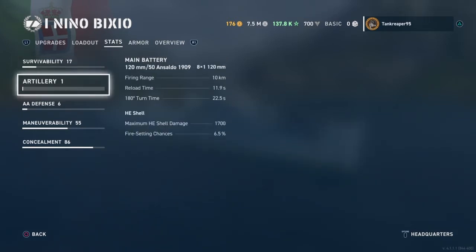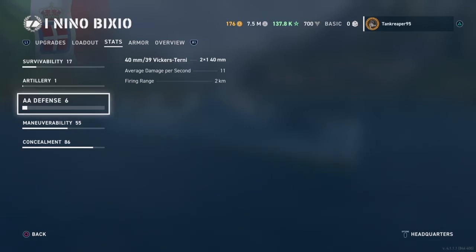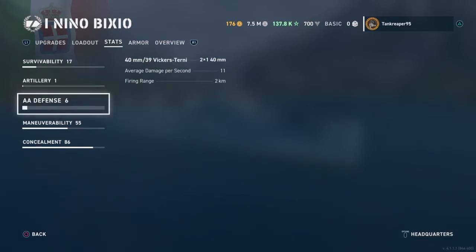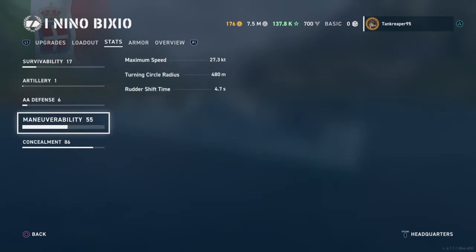The artillery gets 120mm 50 caliber 1909 guns, 8 guns total. AA gets 40mm 39 Victor turning, 2 times 1. The main batteries firing range is 10 kilometers, reload time is 11.9 seconds, and 180 degree turning time is 22.5 seconds. HE shell damage is around 1,700. AA average damage is 11 and firing range is 2 kilometers. Max speed is 27.3 knots. Turning circle radius is 480 meters. Rudder shift time is 4.7 seconds.